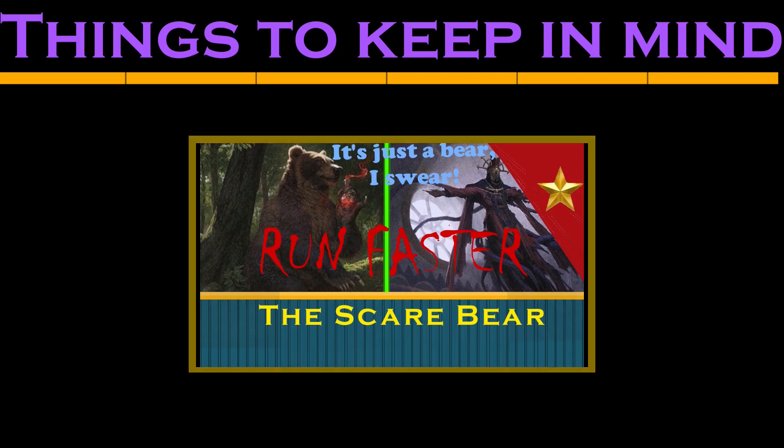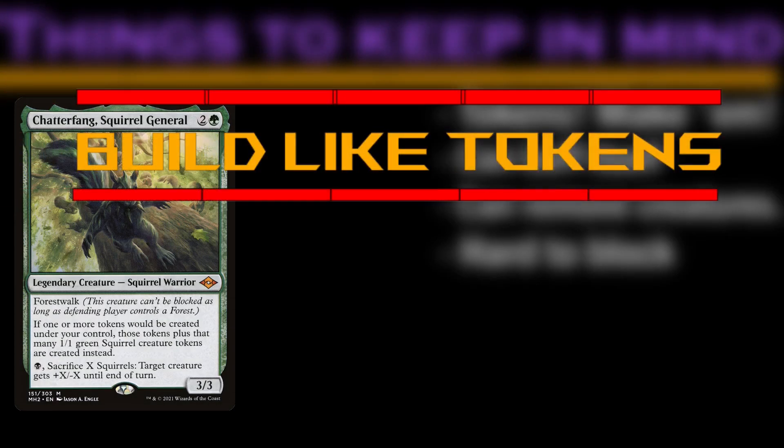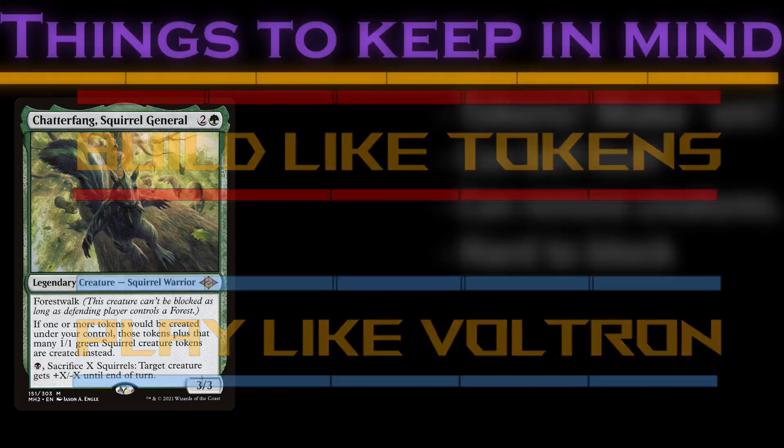This time we're leaning more towards tokens than Voltron, but even though we'll build it like a token deck, we'll be piloting it like a Voltron deck. With an unblockable Chatterfang on the attack against the same opponent each turn, and our tokens set to swarm the other two players, the critical mass that we need our tokens to reach before winning shrinks, and as an alpha strike, we can sacrifice any tokens that get blocked to buff Chatterfang.